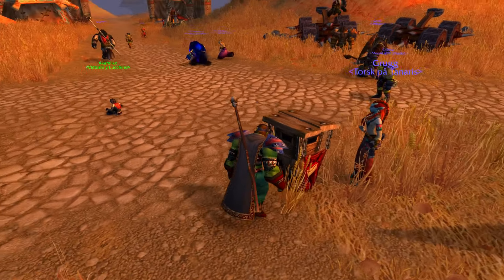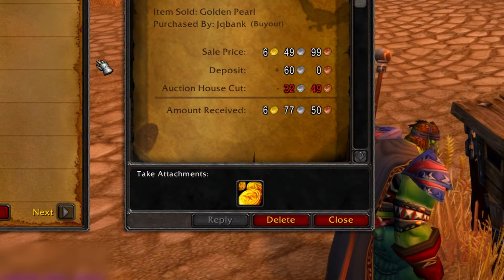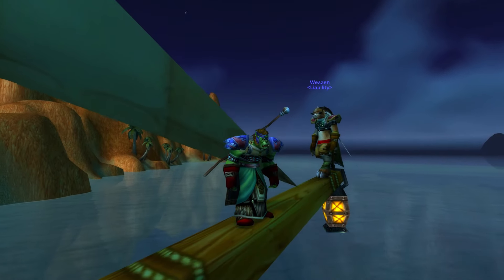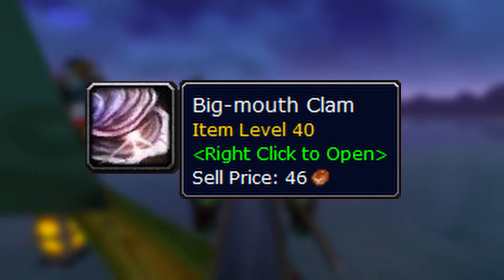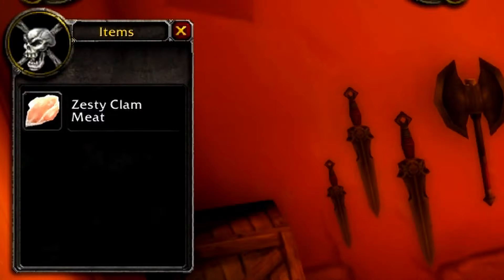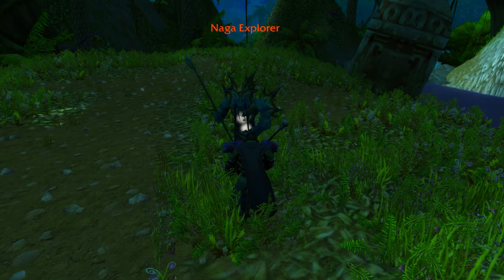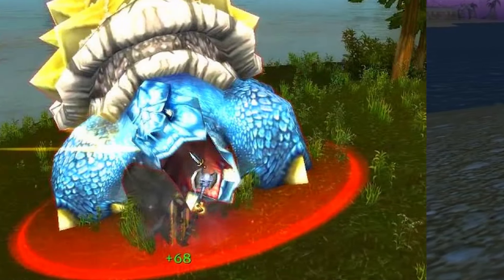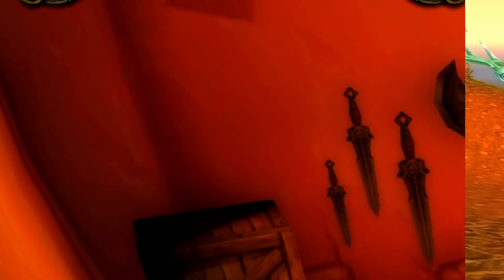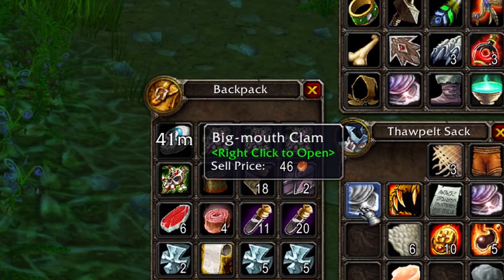Golden Pearls usually go for about 6.5 gold up to 25 gold each on the Auction House. The way to get them is by killing aquatic monsters beyond level 40 — specifically monsters that can drop the Big Mouth Clam. These clams are like a mini treasure chest; inside you usually get clam meat and seaweed, but sometimes you get a pearl. The Big Mouth Clam has about a 1.7% chance of containing a Golden Pearl, and by killing crabs, turtles, murlocs, and naga you will eventually get one. These clams have a 50% drop chance, so it won't take you that long.